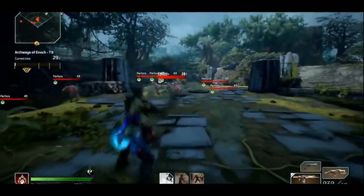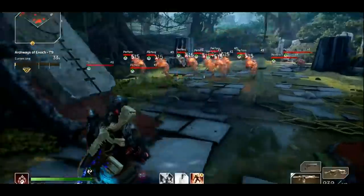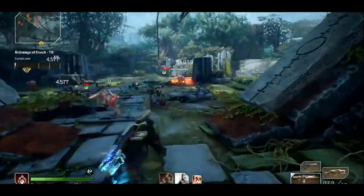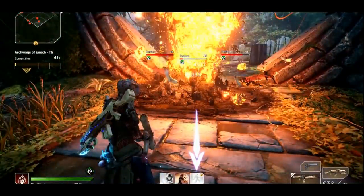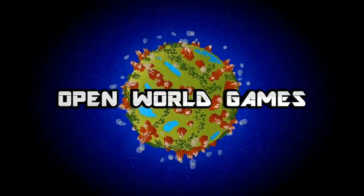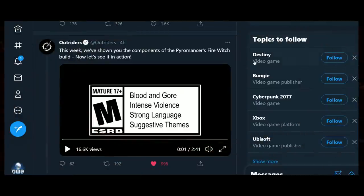There's a lot here to divulge, plus the Square Enix community manager actually breaks down the action for us and explains what exactly is going on with this build. This is an in-game build that showcases how you can really rotate between these epic abilities to take over the battlefield. Plus I've got some other news to go over. Hey everyone, Overworld Games here, and let's dive straight into the Outriders news right now, starting right here with the post.